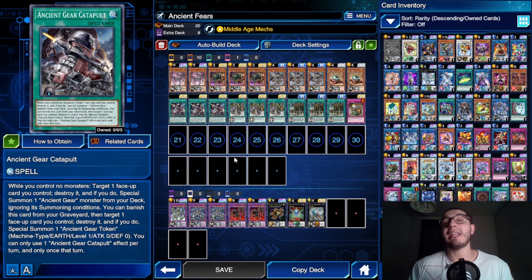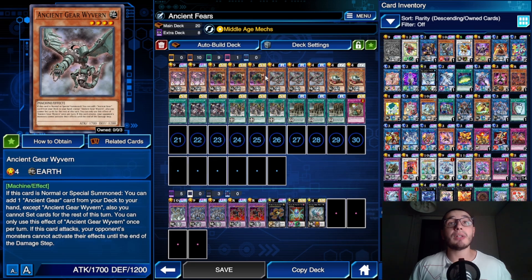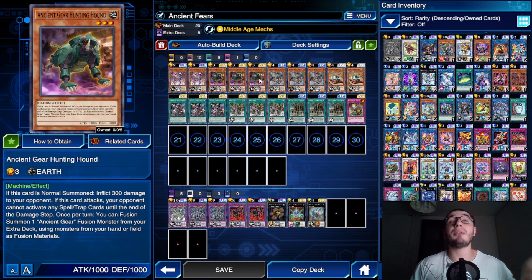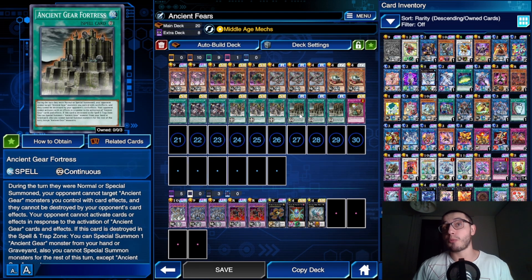So you can imagine what this is all about. If you have Gear Town and Ancient Gear Catapult, you have access to two Ancient Gear monsters straight from your deck. You can special summon a couple of Ancient Gear Reactor Dragons for lethal, summon a Wyvern to search, or summon Hunting Hounds to go into Ancient Gear Howitzer or the new Megaton Golem. Fortress also works well — popping it lets you special summon an Ancient Gear monster from your hand or graveyard.